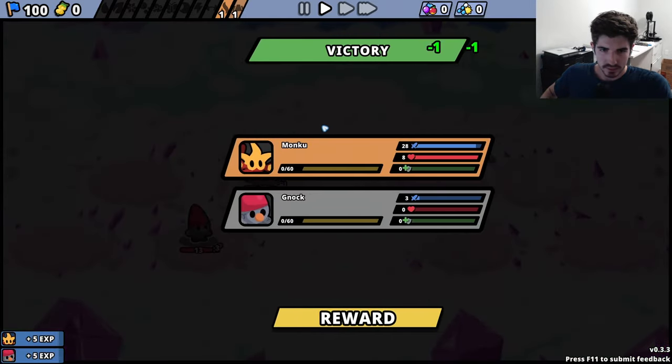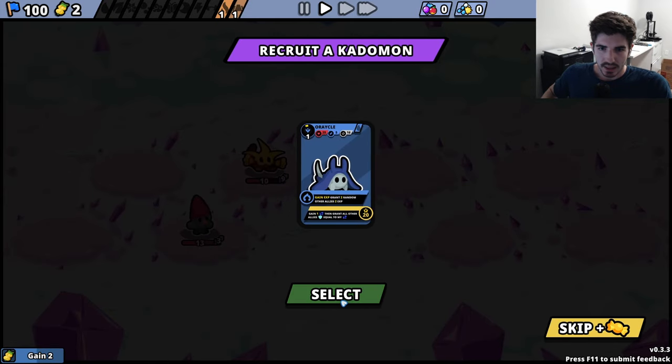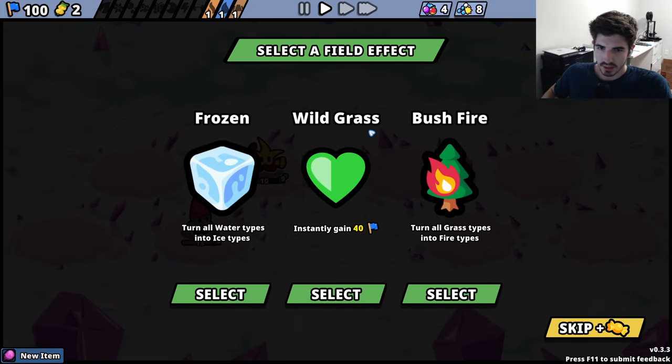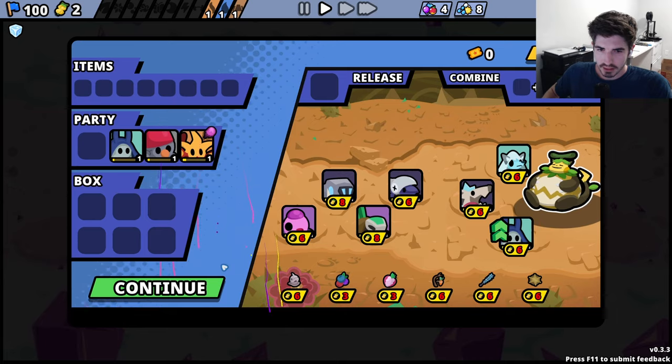Looking good. Not too worried about these early matches. I'll happily grab you on our team. On attack, we could apply some Decay. Battlestar - you gain max health, any movement you gain shield. We're not really moving, but I guess we could grab you just for now. Water into ice - ooh, that's very good for our... what's his name? Monku. That is fantastic for Monku. Let's do that.